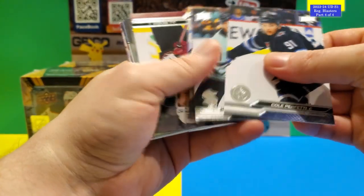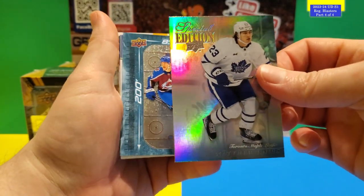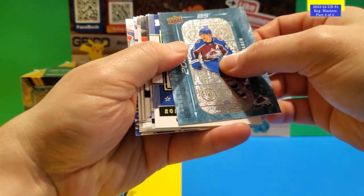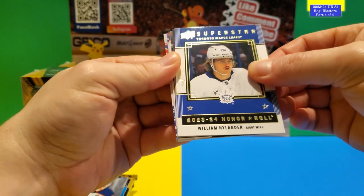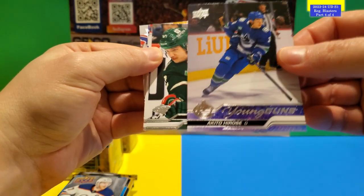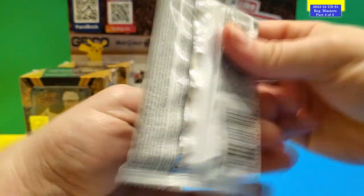I've seen people pull two Connor Bedard draft cards from their boxes, so let's hope that happens to me. We got a special edition Matthew Nice — two Matthew Nice cards — and there's a Young Gun in this one. A 200x85 of Miko Rantanen, a Superstar Honor Roll of William Nylander, and the Young Gun is Akito Hirose. That's the Young Gun; everything else is base.